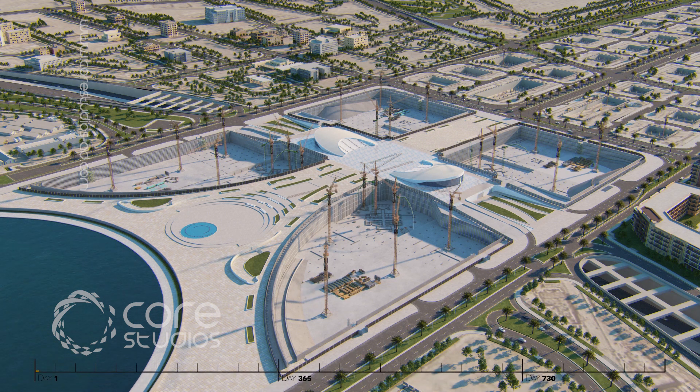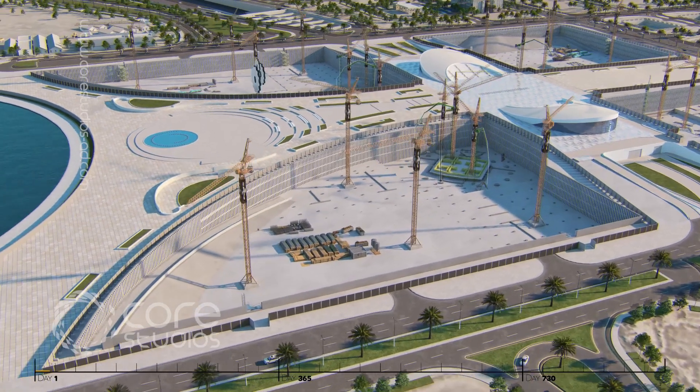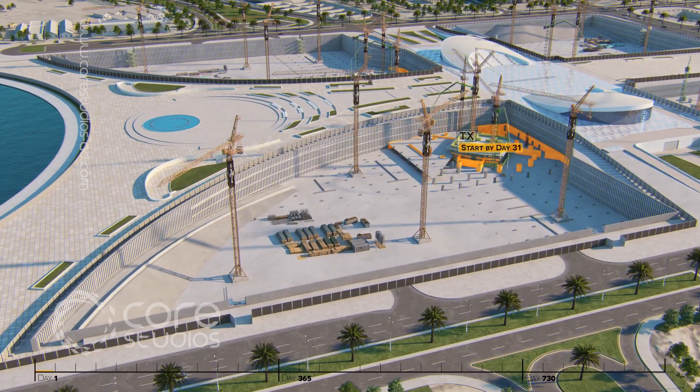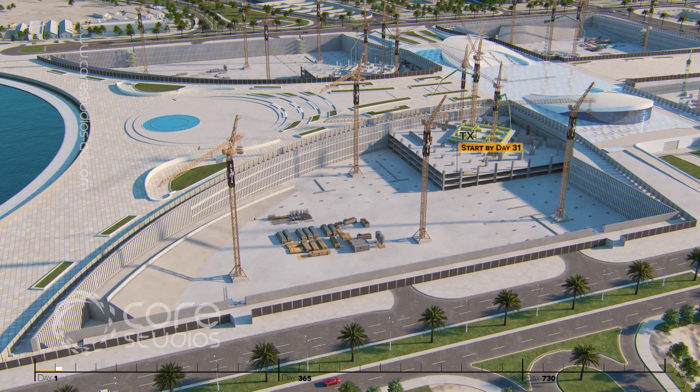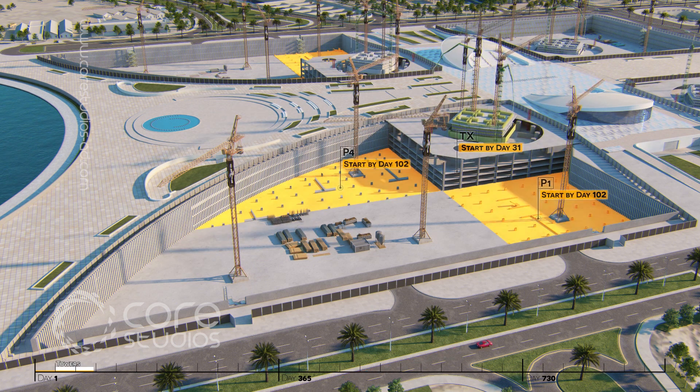The construction works will be carried out in parallel for all plots, but run separately by four different teams. For the seaside plots, the core of the towers shall start by day 31, while the construction of zones 1 and 4 shall commence by day 102.